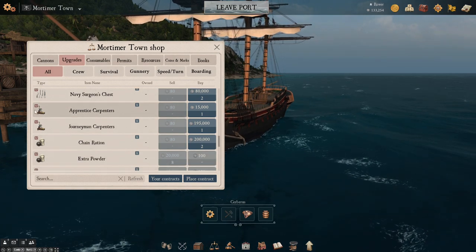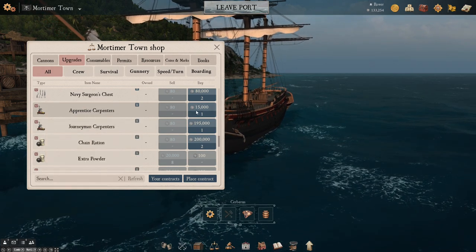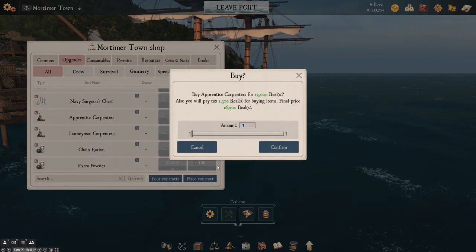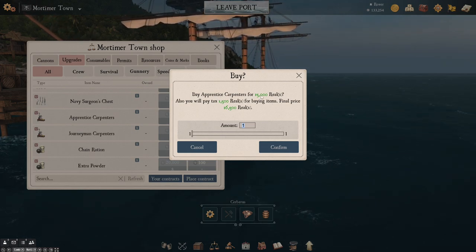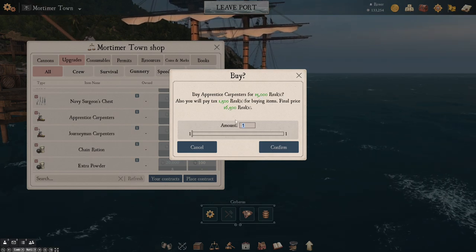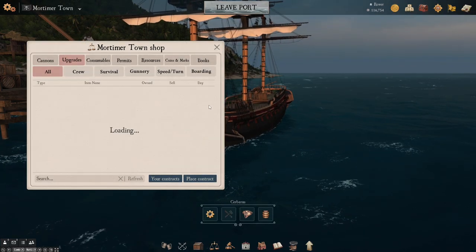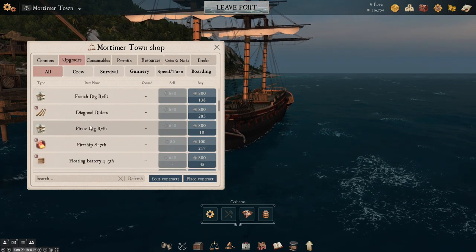Apprentice carpenters — that's not bad. We could grab that for 15,000 reales. I think that's actually a pretty good price regardless. Even if we decide not to put it on this ship, we can put it on some other ship. You can see here it's actually got a port tax, so it's a little bit more than 15,000, but that's fine. We'll take that. Apprentice carpenters are going to be a little bit better than the basic carpentry tools we saw earlier, although we will probably grab one of those as well.